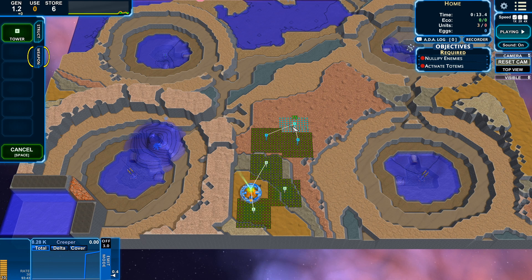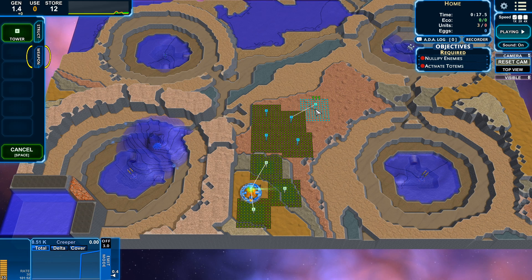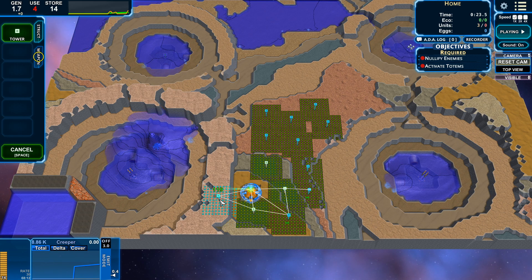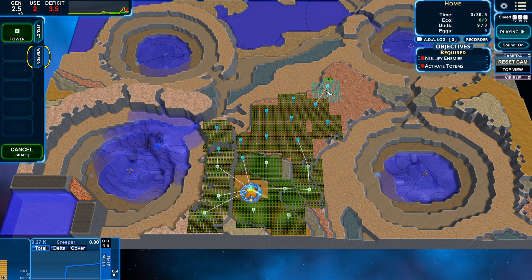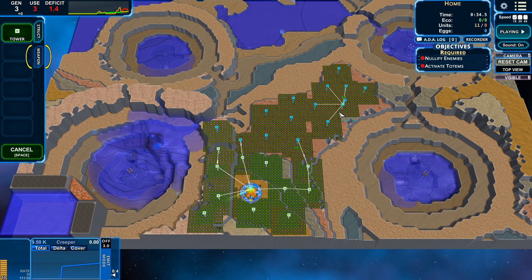I'm trying to watch the energy gauge and actually build a decent amount. But our storage is actually going up, so I think I can really just hammer out these towers. Let's build some up here, across there maybe. I just want to get a bunch of energy at the start here. I know that weapon thing is blinking at me, but we'll get to it.